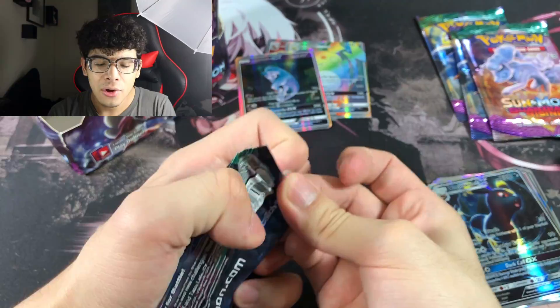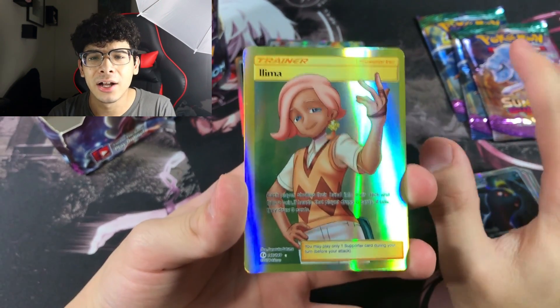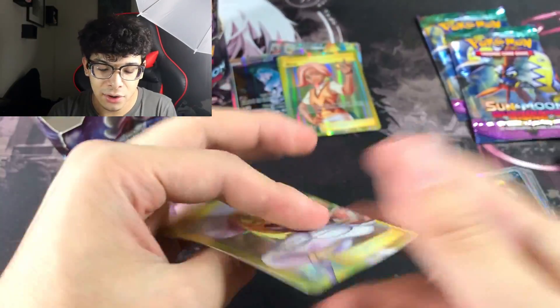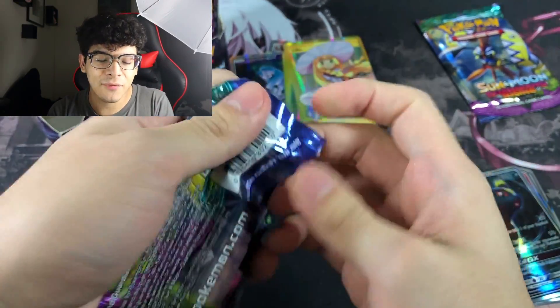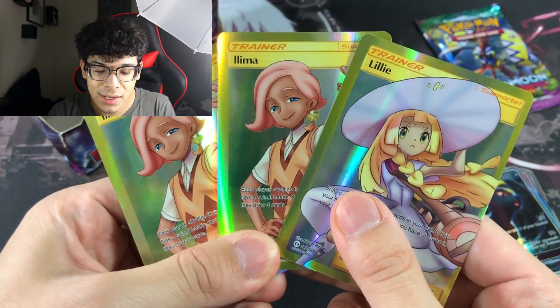Still no Tapu Lele GX and we've opened so many packs. We pulled a beautiful gold card — a Lele? No, I think it's Lillie. Wait, it's a gold full art Lillie card — that is wild! These fake cards are absolutely crazy. Then we got another gold Lillie — three gold cards in a row, that's the best box ever.